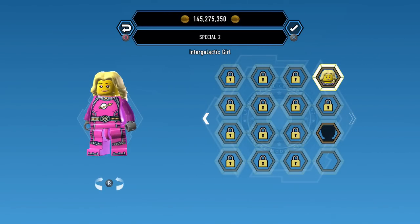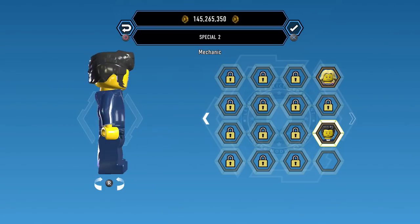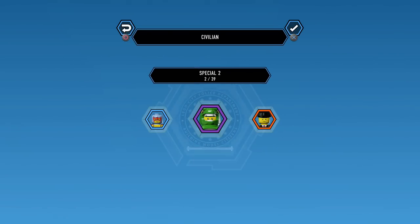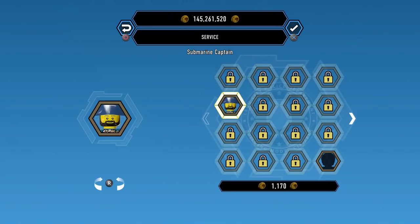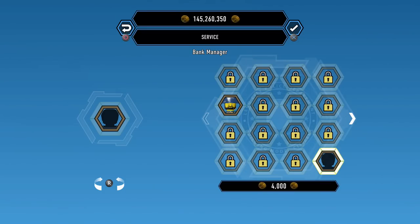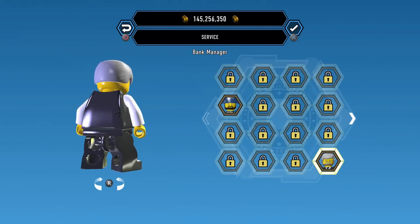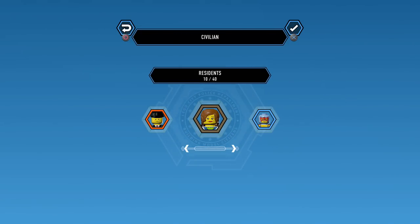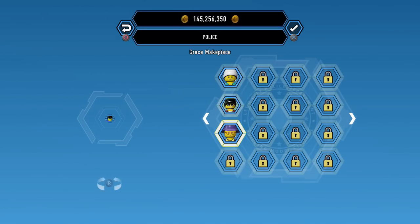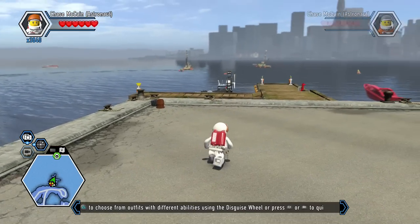We got an Intergalactic Girl in this one. We have the Mechanic - I just unlocked this mechanic in LEGO World, it's for the 1950s stuff. There's Service characters - Submarine Captain is a Service character. We have the Bank Manager - different kinds of workers and stuff. He looks very conniving. We have Residence again - so I've made my way all the way around. That's every character we have been able to unlock through the Story Mode. I don't think we've unlocked any characters outside of that.